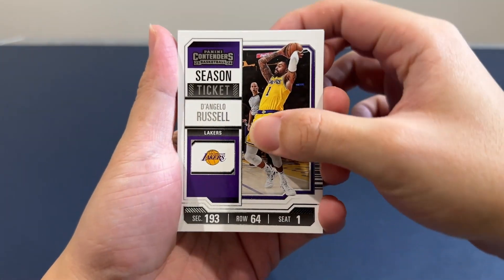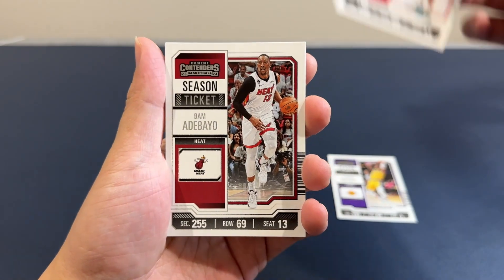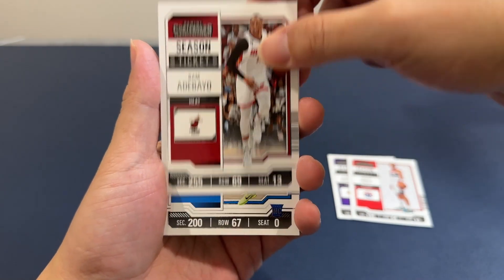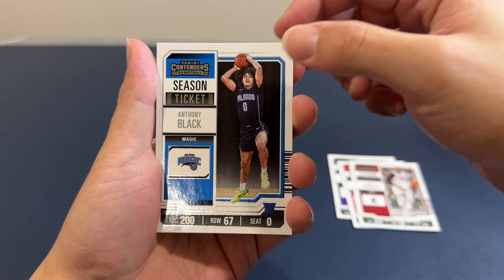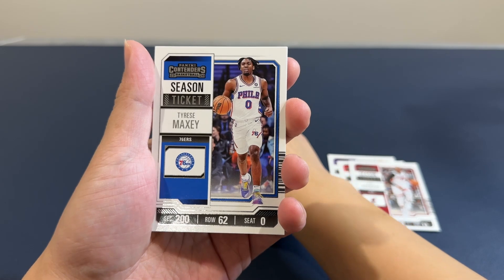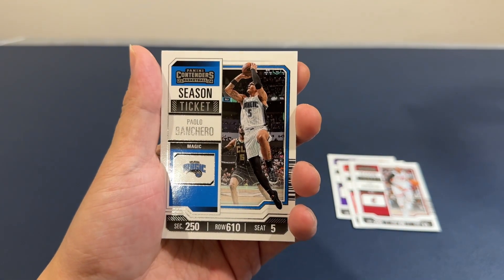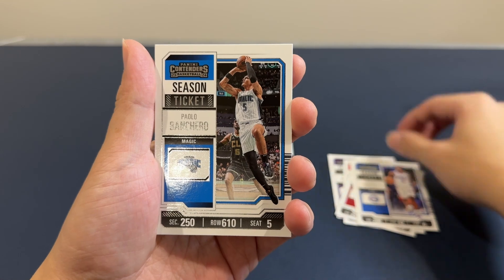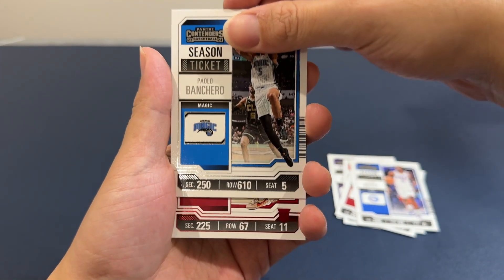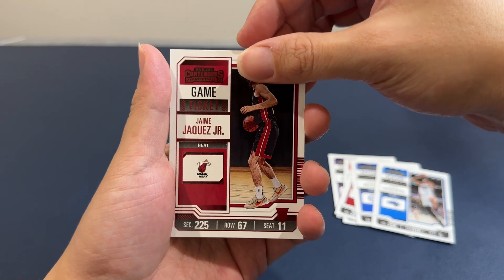Here we have D'Angelo Russell. Jordan Poole. Bam. And Anthony Black — rookie, nice. Tyrese Maxey, that's a nice one as well. Paolo, very nice. And Jaime Haquez — I'll take that, that's a rookie card.